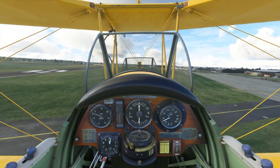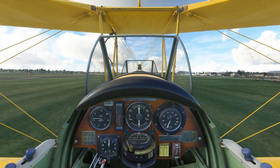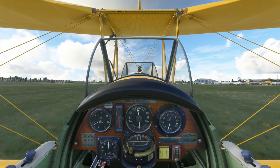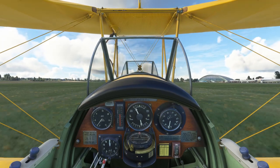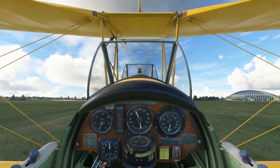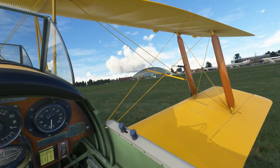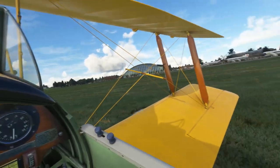Speed coming down to about 70 miles an hour. Wings level. Bit of back stick. Here are the grass strip markings — waiting for the grass. And we're down. Slight bit of rudder correction. There we go — pretty much where I wanted to land, still on the grass strip, because there are the markings for it.